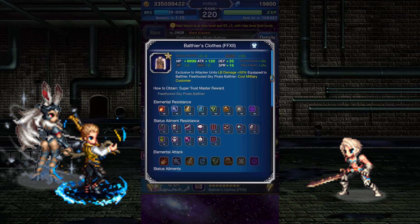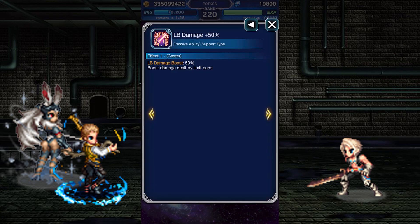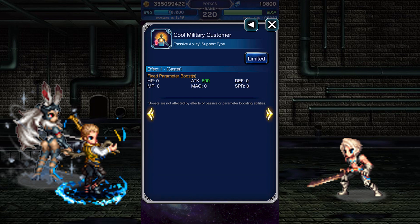His Super Trust Master reward is his clothes, which he'll only give to other physical damage dealers. It has a lot of HP, strong attack, and there's Defense and Spirit. It also grants 50% boosted LB damage, and when equipped to Balthier himself, gives him 500 extra attack.